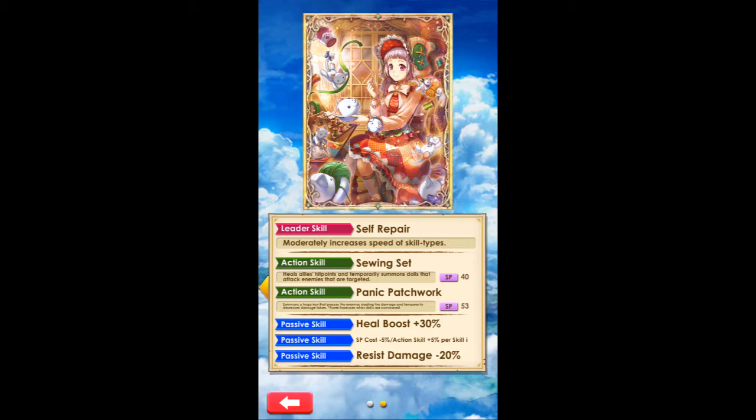Her second action skill is Panic Patchwork, costing 53 SP — again, relatively expensive, especially for a lancer. It summons a huge iron that presses the enemy, dealing fire damage, and temporarily decreases the damage you take. The power increases when dolls are summoned.